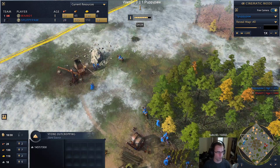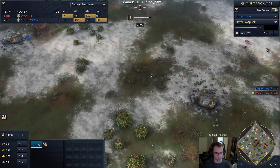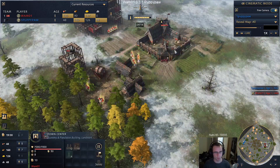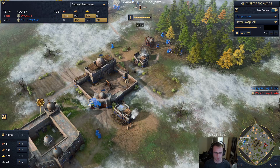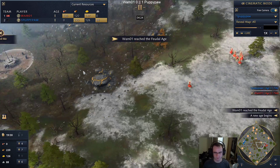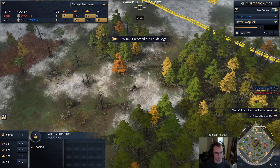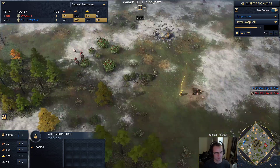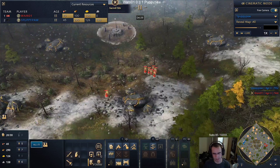What Puppy is going to want to do is get access to this or try to break the push to get access to this food. I wouldn't be surprised if Wham pulled his villagers and just took the hunts here, though it could be a little risky. This would actually be a really great spot for a hunting cabin right here. Let's see where Wham is going - it looks like he is going to go for the boar, which makes sense.